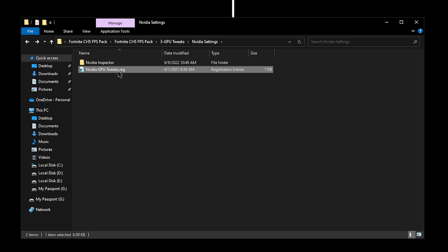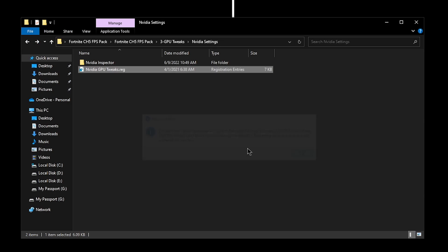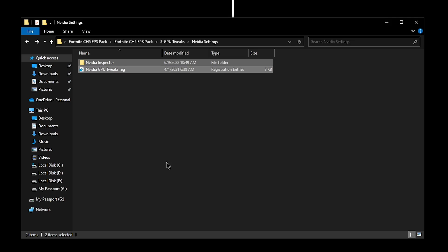Go back into the folder and apply the Nvidia GPU tweaks.reg. The reason we are applying this is because with each Nvidia driver update, it's going to reset some of these settings. That is why we keep applying these again with every new driver update. You can always keep these two folders on your desktop so you can apply these tweaks again after updating to the latest drivers, which is my recommendation.